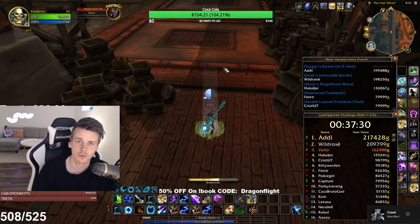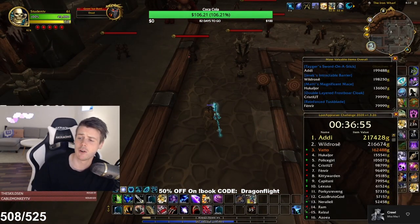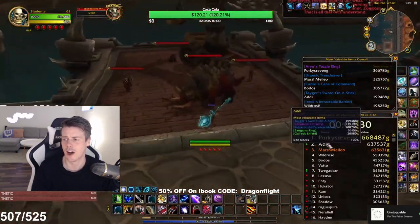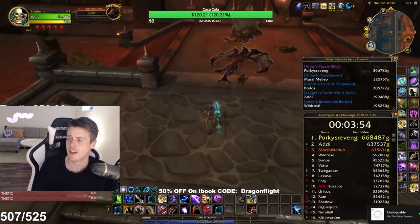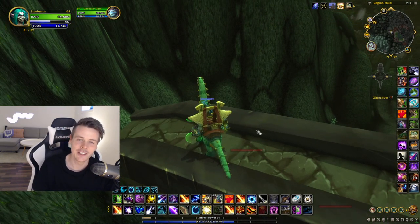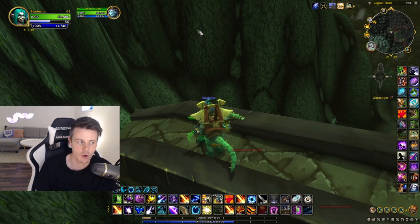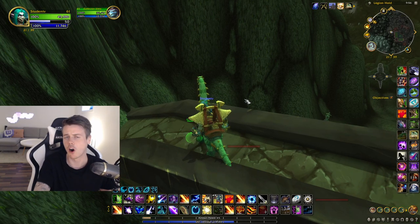There's nothing interesting so far — no Blackrock Bulwarks, no Ashilas. But at that point everyone was still really excited because with 700 runs, you're bound to see something really good. However, fast-forwarding to where there's about five minutes left, you can see there's only a fake-value ring — the RU's Puzzle Ring — and the Tree Cleaver that Marshmallow got is actually pretty good, same with the Cane of Command. But we did over 700 runs and didn't get any good epic items — some leather shoulders and cloaks, but no Blackrock Bulwark and no Ashila's Wasteguard.